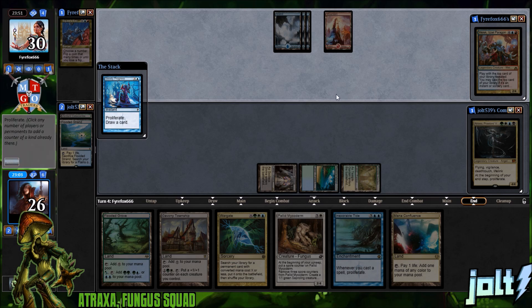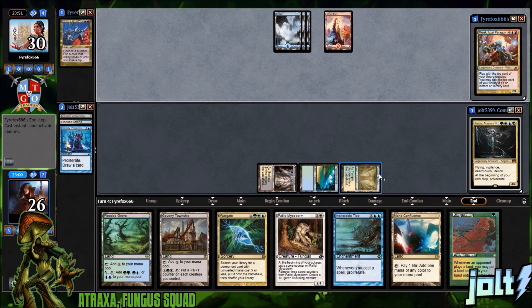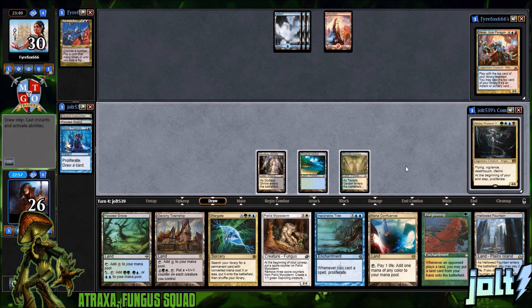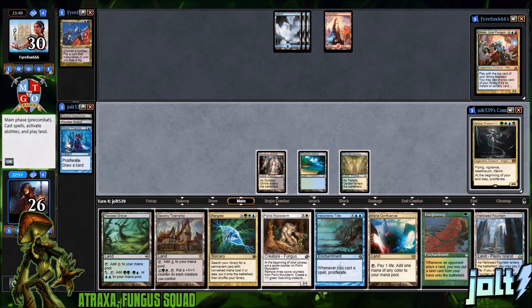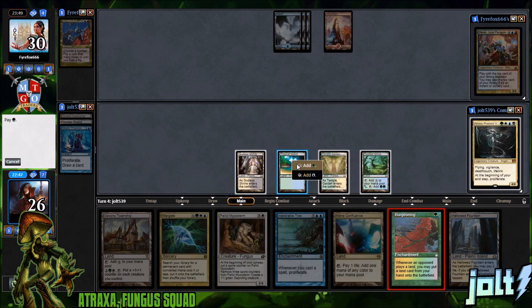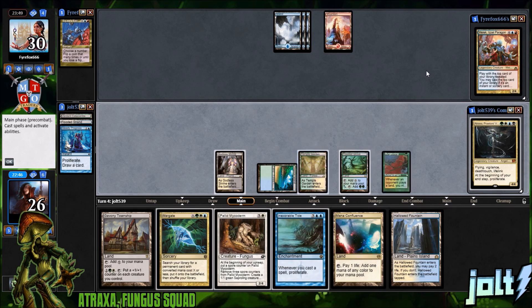There's nothing really for us to proliferate. We draw into a Bird — actually not too bad with Burgeoning to get a few extra lands out. Drew into Hallowed Fountain. We can go for Wargate on a creature, but I'd like to save Wargate for Paradox Haze. Let's go ahead and get down the Flooded Grove and go for Burgeoning to get ahead on mana as quickly as possible.